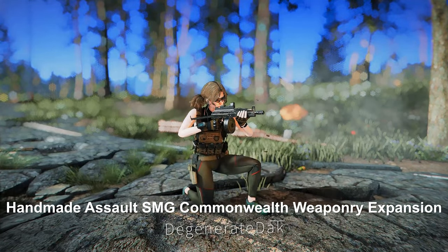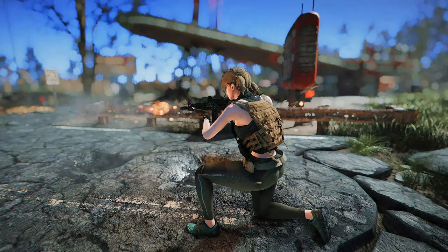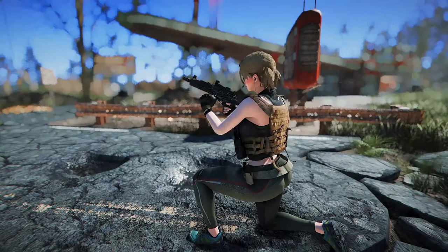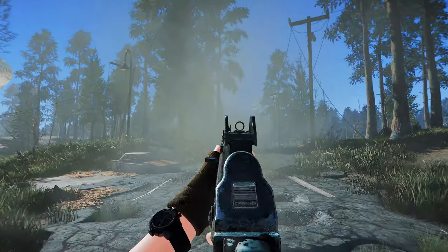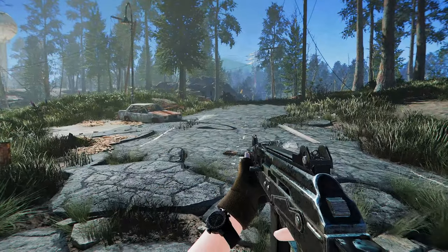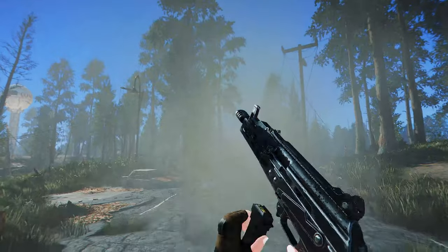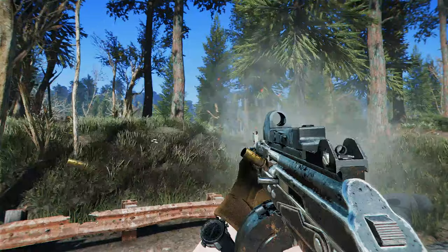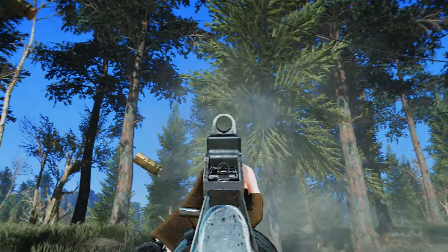Next up is Handmade Assault SMG — Commonwealth Weaponry Expansion. This mod is a lore-friendly AK SMG made by Degenerate DAC and CSEP. It has over 40 new attachments, and various skins and scope options. It is compatible with the Munitions mod and uses 7.62 Tokarev ammo. This weapon is used by Nuka World Raiders and Gunners after level 18, and there is also a unique weapon with a legendary effect on top of the Bradburton Overpass.